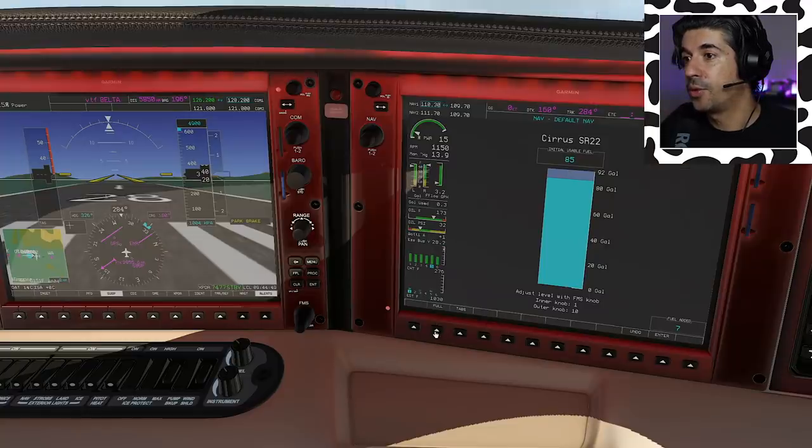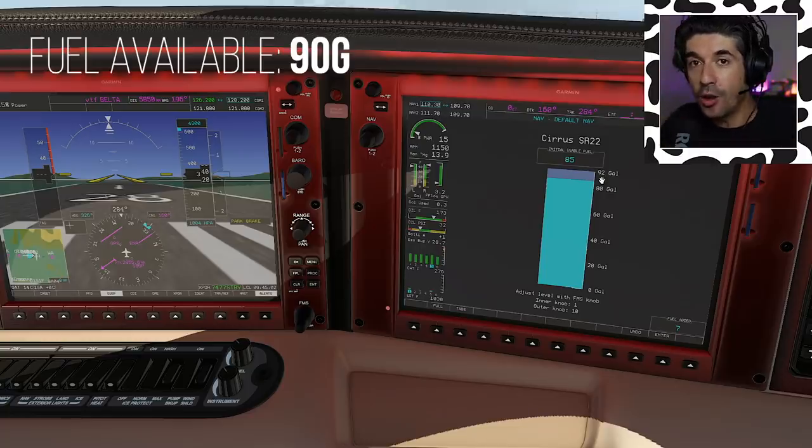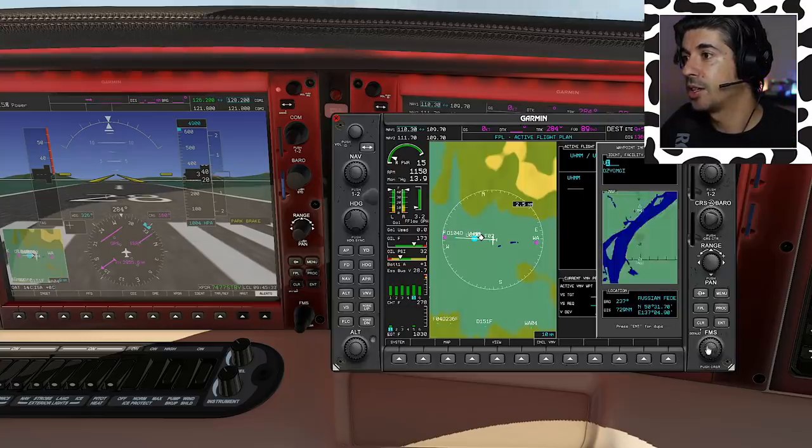The question I really want to ask you is: is this a flight that you would undertake based on the conditions that we have? We're going to set the fuel to full, which will show as 92 gallons in this aircraft, but 90 gallons usable. That's important — even though the tanks hold 92 gallons, we can only do calculations based on 90. That's an important number.